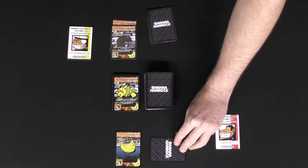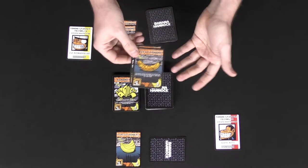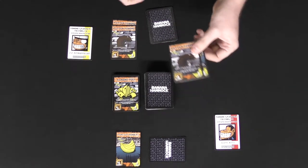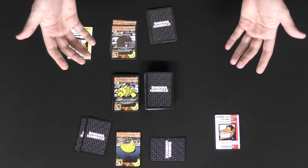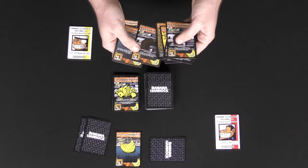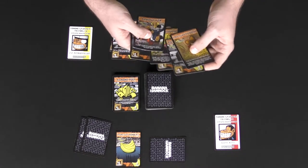I'll go ahead and set that in my hammock placing it face down, and that will end my turn. At the end of your turn, you'll check to see if you have five cards or less in your hand — if you do, you're good. If not, you'll need to discard down to five cards, then pass turn in clockwise order. The next player draws a card from the deck and chooses to play either monkeys or bananas. I've got two rotten bananas I can give my opponent.